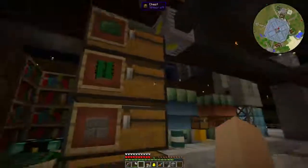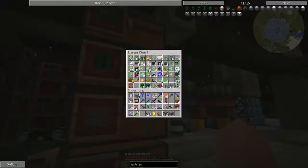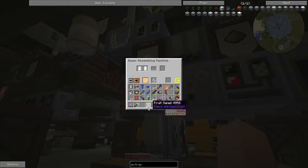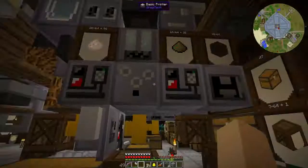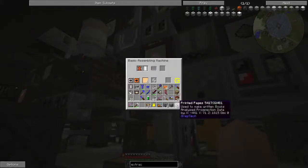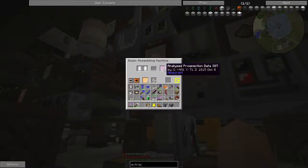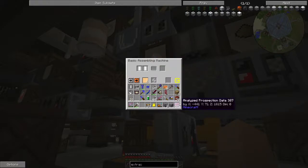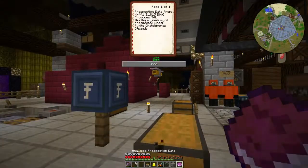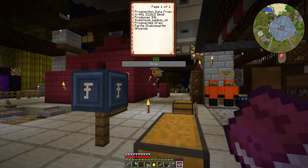Once you get that done, you need a piece of leather and an assembling machine with glue in it, plus these printed pages. Put them in here and that makes you a written book. Open the book and it will tell you that the data from that area in that dimension shows what fluids and ores are available.